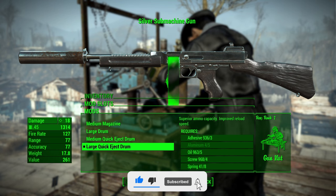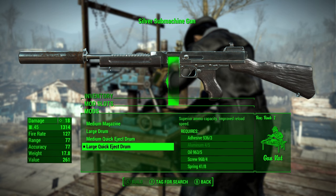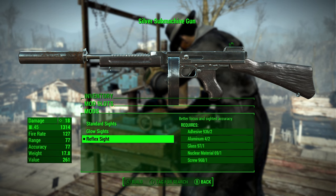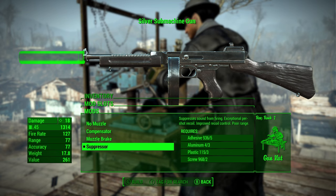The large drum magazine will also improve the reloading speed of the weapon. For the sight, I would suggest the reflex sight, as it makes it easier to track your enemies. For the muzzle, I would suggest the suppressor, as you will then be able to benefit from several perks that increase damage because the weapon is silenced.